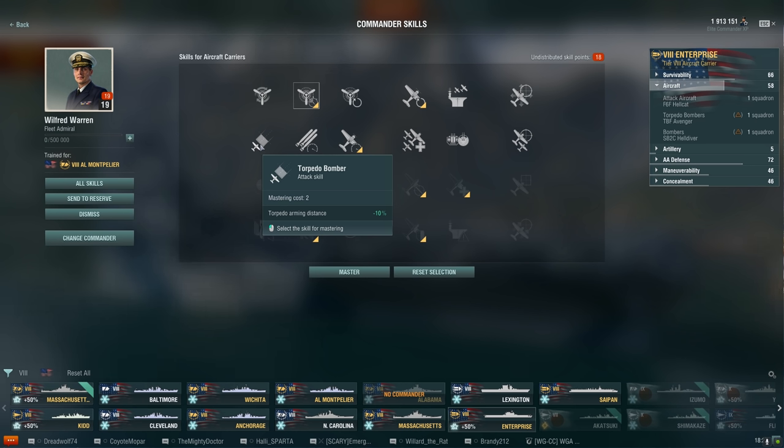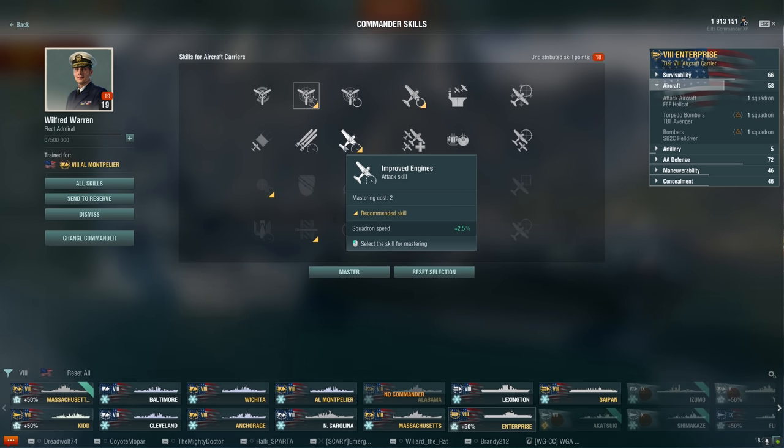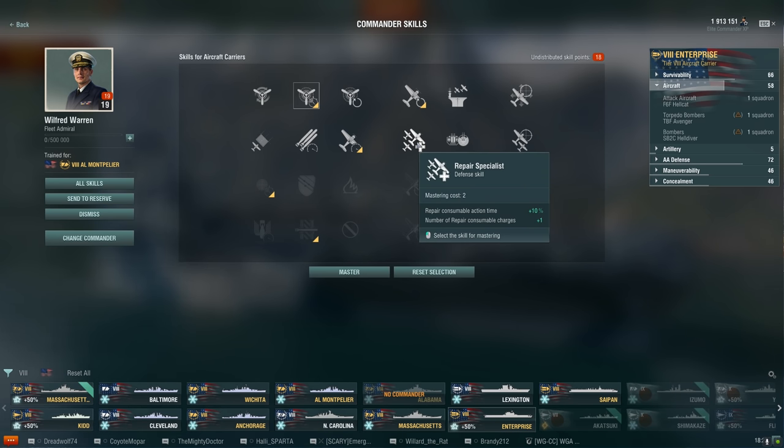Getting closer means you run less risk of torpedoes not arming and causing damage. Since I'm not using an IJN carrier right now I might not use this. Swift Fish - that's a tongue twister - is another attack skill that increases torpedo speed by 5% with no penalty and no decrease in torpedo duration, kind of like for destroyers, which is pretty nice. Improved Engines increases squadron speed by 2.5%, but I don't think 2.5% is really enough to make an overall difference.